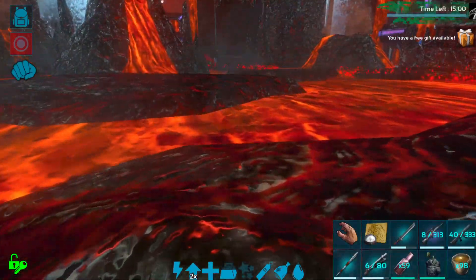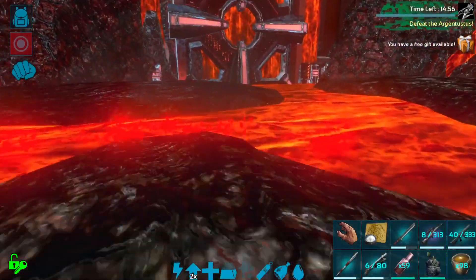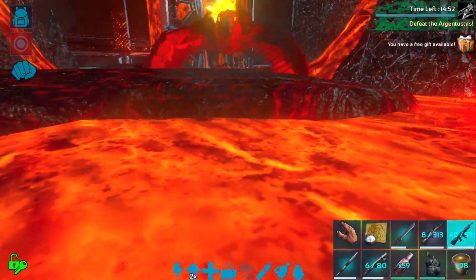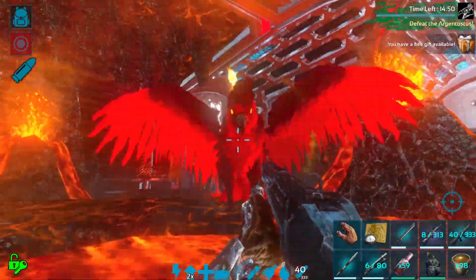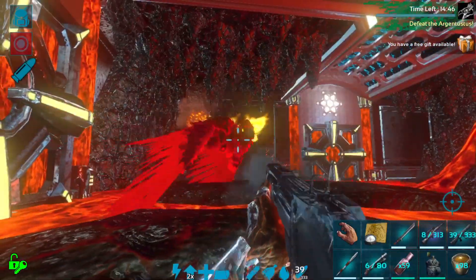The first thing you're going to want to do is get off the starting platform. I prefer the platform all the way over here to the left side of the arena. Be really careful not to jump into the lava when you make this jump. The first thing the Argentavis does is come up to you and use his main attack.